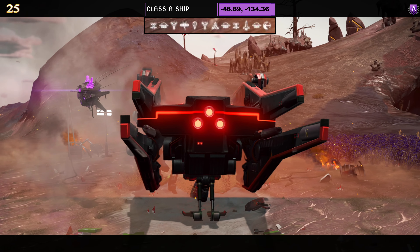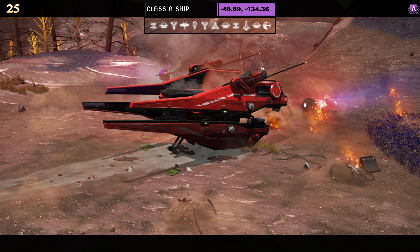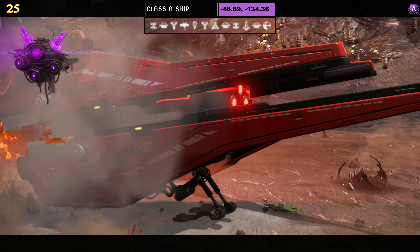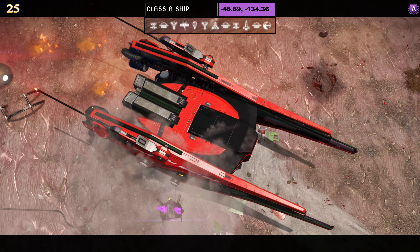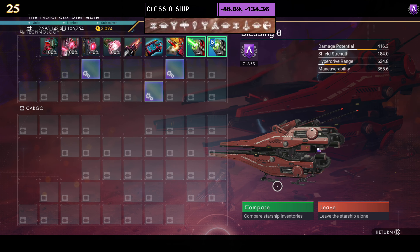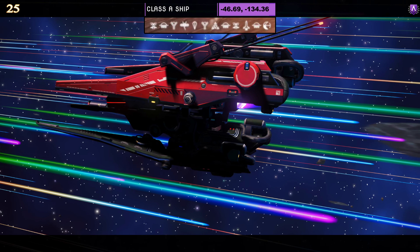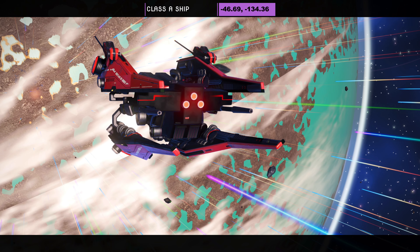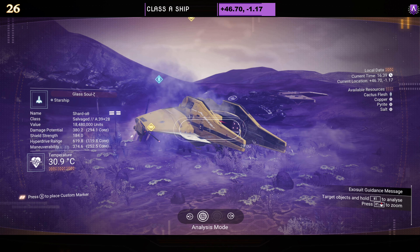Ship number twenty-five — class A. Details at the top of the screen. Color scheme is red, with nice little red eyes at the front. It's a wannabe tie style — half of it looks like a tie in the sky, but the top moves up rather than curving round. Supercharged slots: two together on the right and one on the left. In the air the bottom section curves in but the top just spreads up without curving.